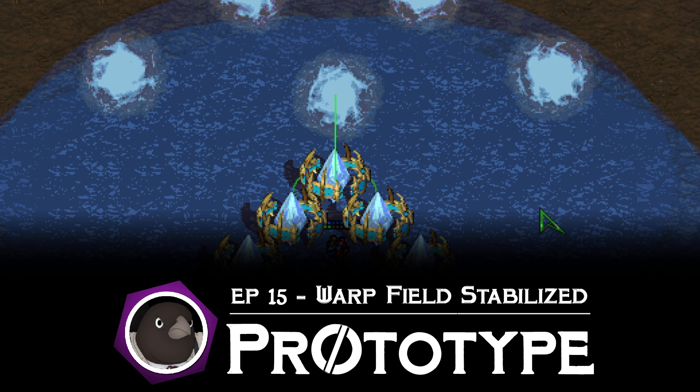Pylons are now able to warp in structures as opposed to workers, and these structures are based on the pylon's tier level. So if you have a tier two structure, you have to have at least a tier two pylon in order to warp it in. I'm not yet 100% sure that the tier two pylon will need to power the tier two structure, mostly because of a technical limitation — I'm not sure if we can prohibit that placement. So that's another thing yet to be set in stone.